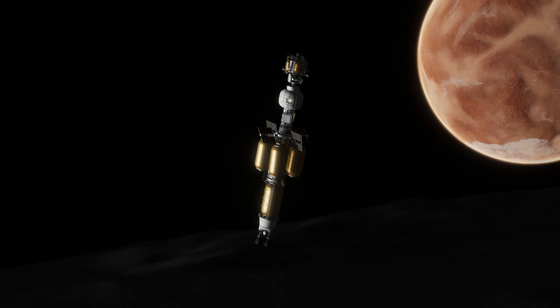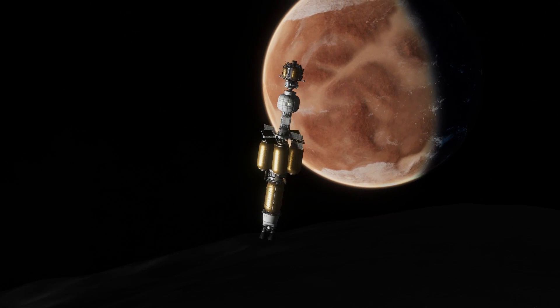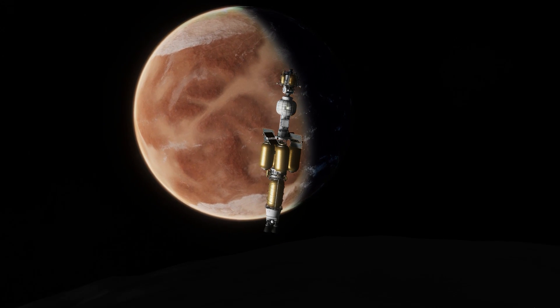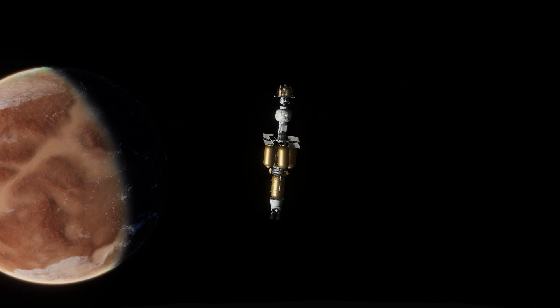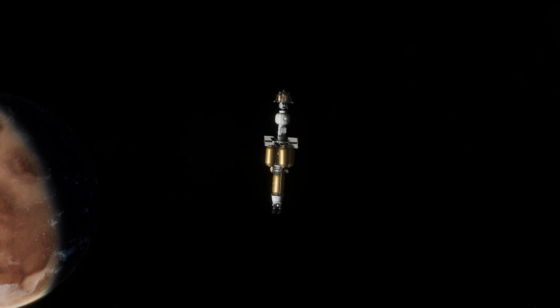In this episode we're back working towards colonizing the entire solar system. We have our ship Axum that has just arrived at Duna and Ike here to fulfill a contract.